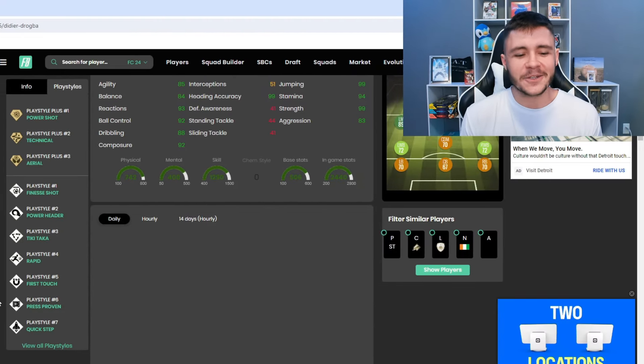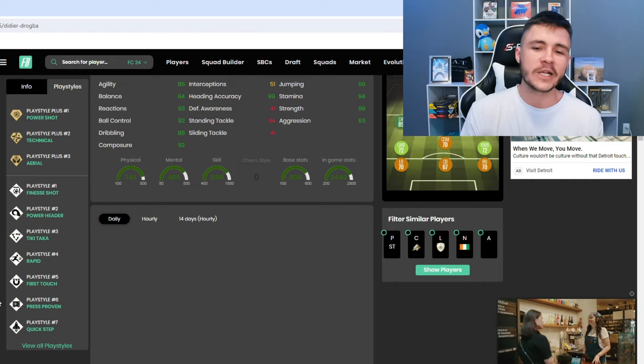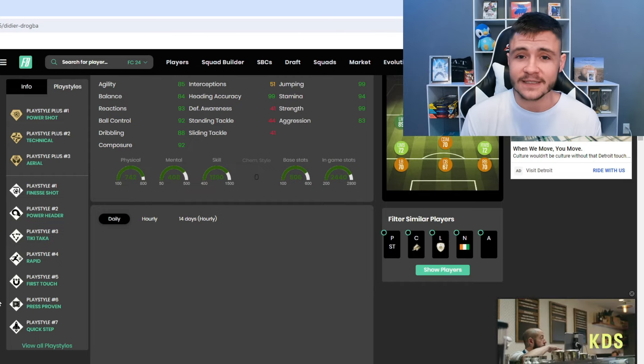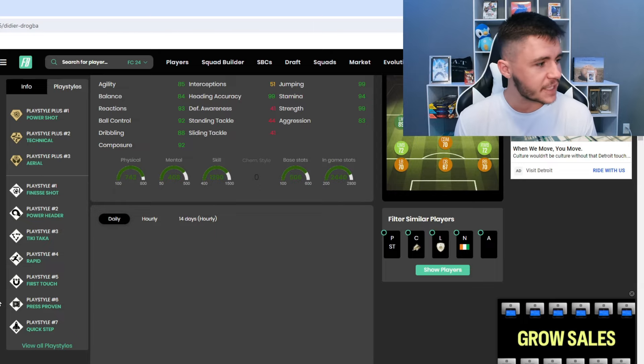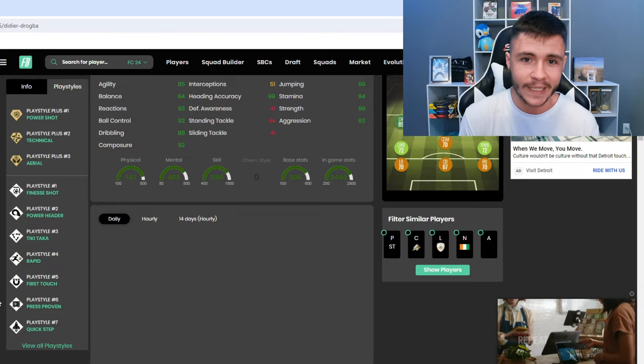Jumping over to Footbin, Drogba has 10 different play styles. He has the power shot, technical, and aerial play style pluses. It's very interesting that they gave him the technical play style plus because that's only going to make him even more broken in game. He also has the finesse shot, power header, tiki-taka, rapid, first touch, press, proven, and quick step play styles.